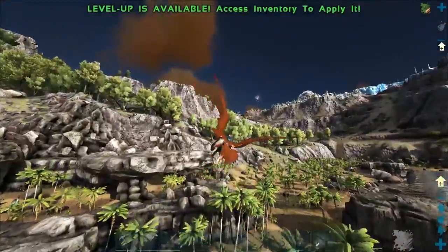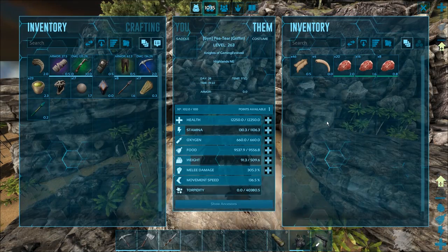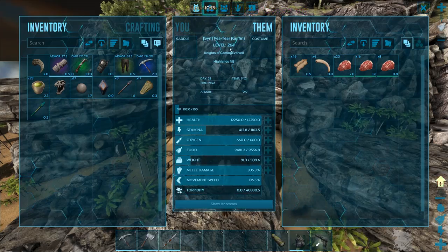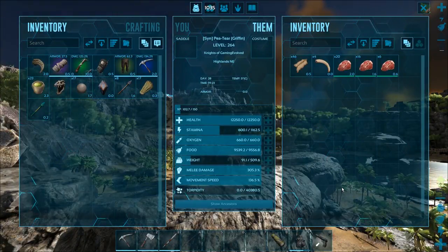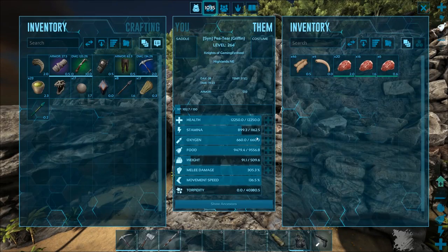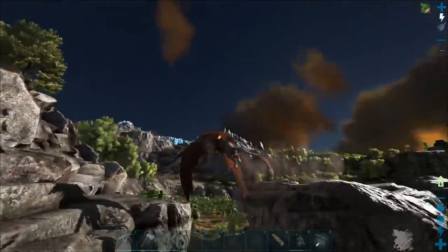Let's get up high so we can get our stam back and be safe. We'll pump a little bit more stamina of course. Peter Griffin the Griffin - so funny. The stamina regen is actually kind of okay, not the worst. The plan with this guy is obviously at some point we're gonna do some sort of race through the map.